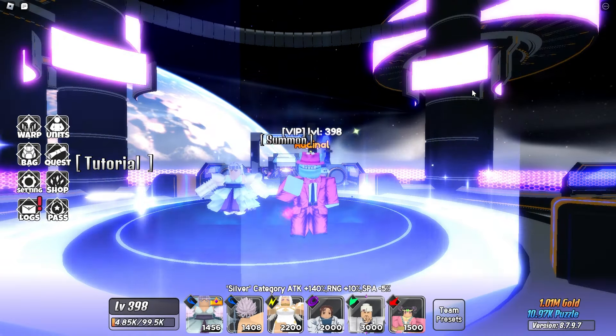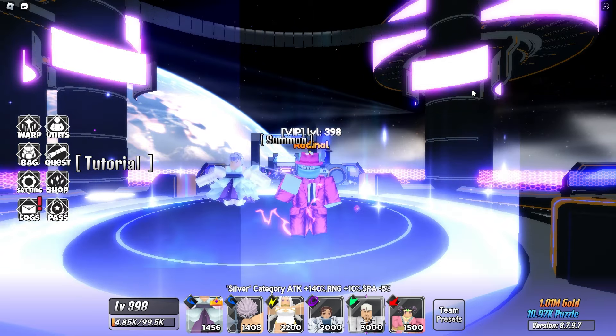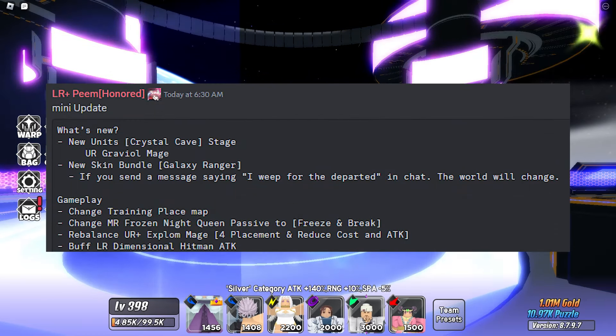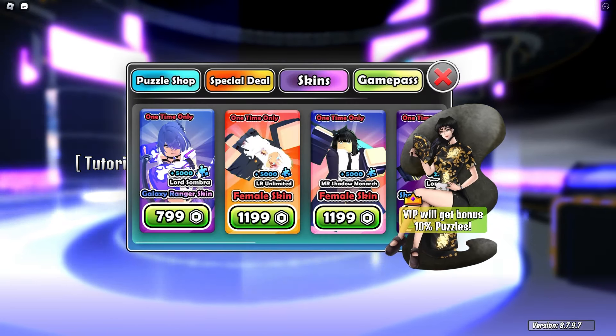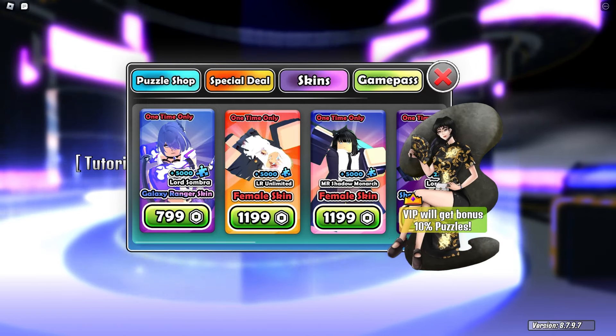What is up everybody, we're back on Anime World Tower Defense. This game just got a very small mini update — here are the patch notes on screen. I think the biggest part of this update is going to be a skin bundle released in the shop for 800 Robux. It's going to give you a Lord Sombra Galaxy Ranger skin and 5,000 puzzles.